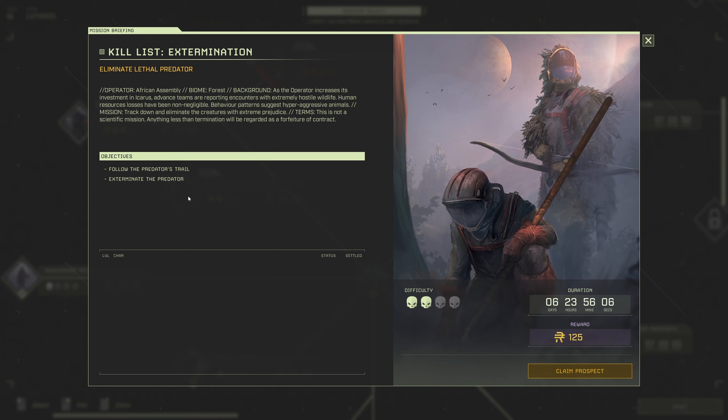Mission description: 'Don't trust anyone, but they need help. The Assembly is reporting wildlife issues on the surface - an animal is causing problems for their forward team. They want you to track the thing down and eliminate it before it hurts anyone else. Wish I could tell you more but data is light on the ground right now - guess that's why they need you.' Operator is the African Assembly, biome is the forest. Advanced teams are reporting encounters with extremely hostile wildlife. Mission: track down and eliminate the creatures with extreme prejudice.